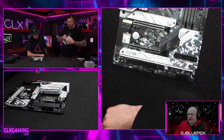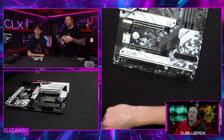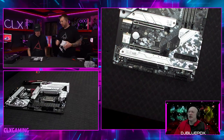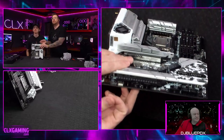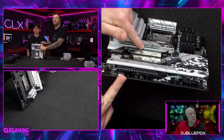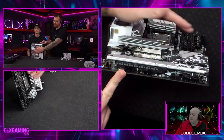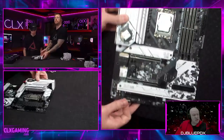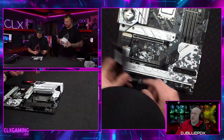We're going to install the SSD in the top Blazing slot, which is the PCIe Gen 5 position. The Blazing heat sink is taller and better designed — you can see the fins cut in. These fins are designed so heat flows into them and air flows through, taking the heat away.